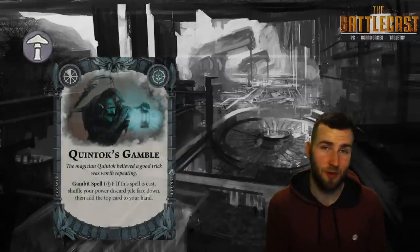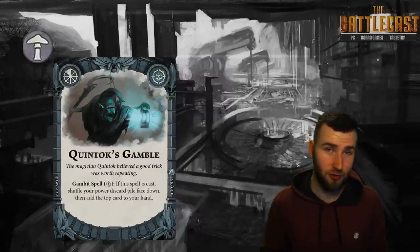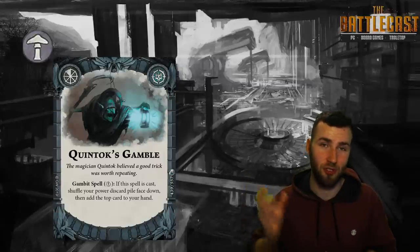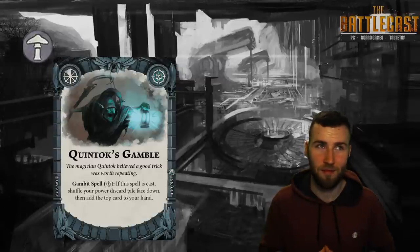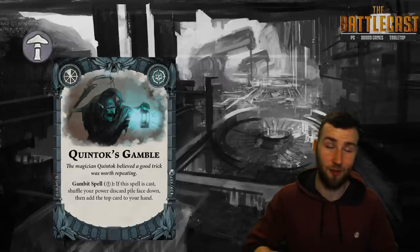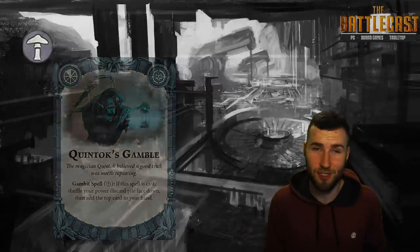We have a very interesting spell card called Quintox Gamble. Again, if you roll a critical when you cast it, you take your discarded power cards, shuffle them together, and draw back one. It's a way of resetting your deck. I love the idea that if you're desperate for a card you could theoretically do it, but really this is a gamble indeed.